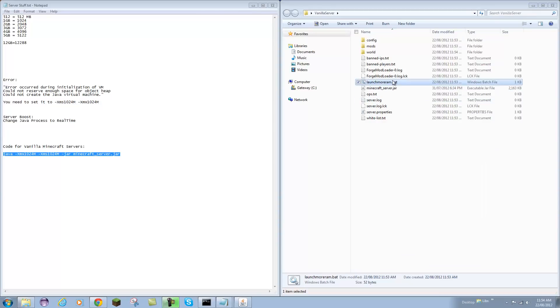If you open up your batch file and it closes right away, you need to set your Java path. Just click the link or the annotation at the top corner and it should take you to that part of the tutorial.